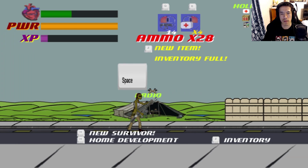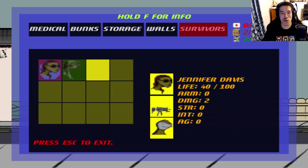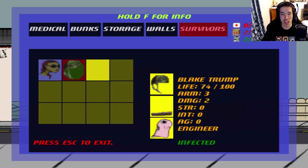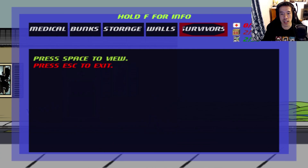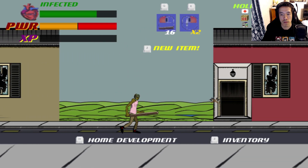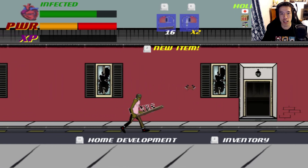Wait, what? Oh! So finding dead survivors helps me get more real survivors. What is this? Survivor — found Blake Trump. He's infected! Infected! Oh well. Infected guys, it's fine.